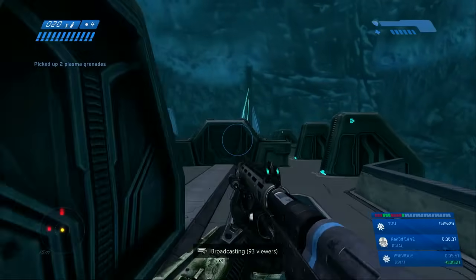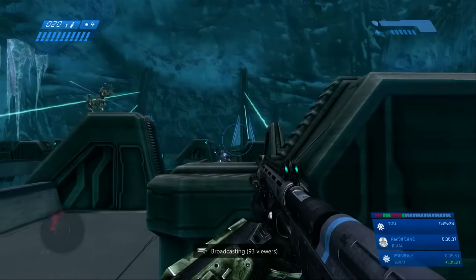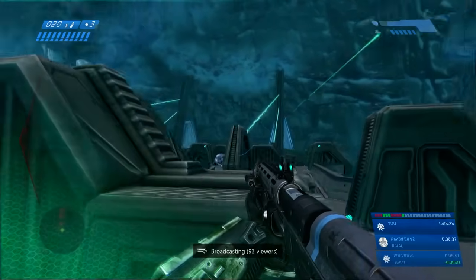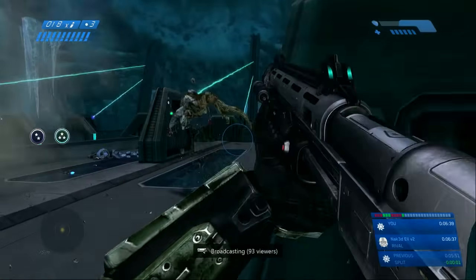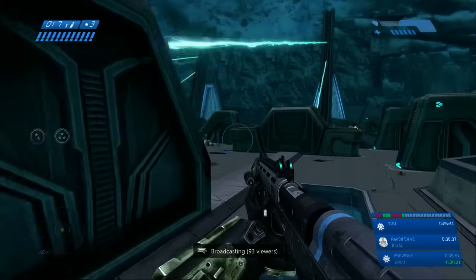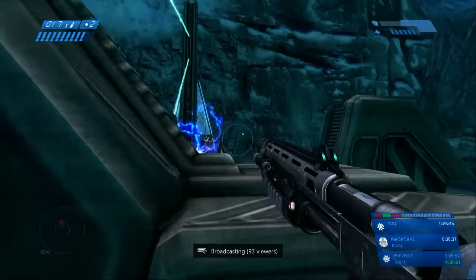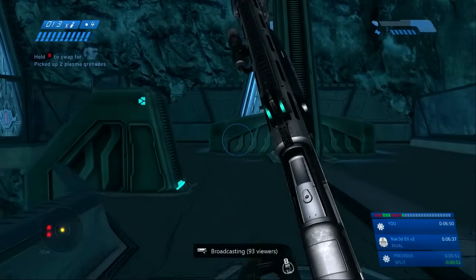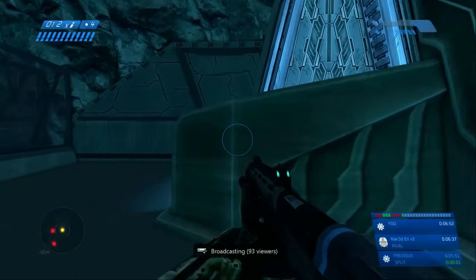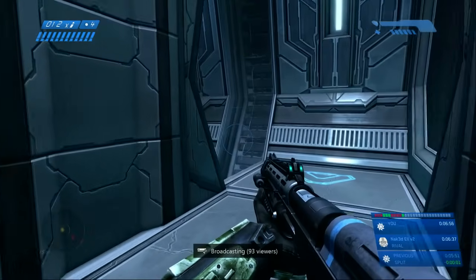Once all these dudes are cleared we can move on up. You're going to have a plasma pistol jumping over right here on the left. Notice all the flood jumping up including one to my left — and that grenade actually took out a good number of them, so I was ready to push up. I hate jackals and that one survived; luckily he flinched on my first shot which makes him easy to take out on the next. Shotgunning elites is actually very effective even on legendary, because the Halo 1 shotgun is a god shotgun.